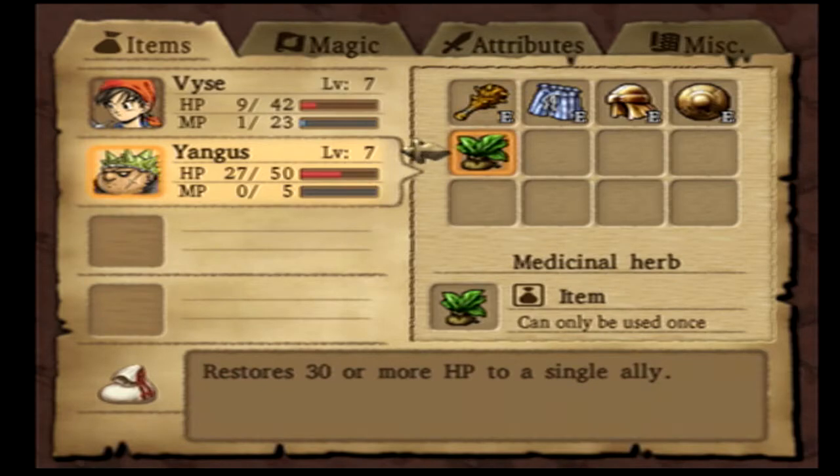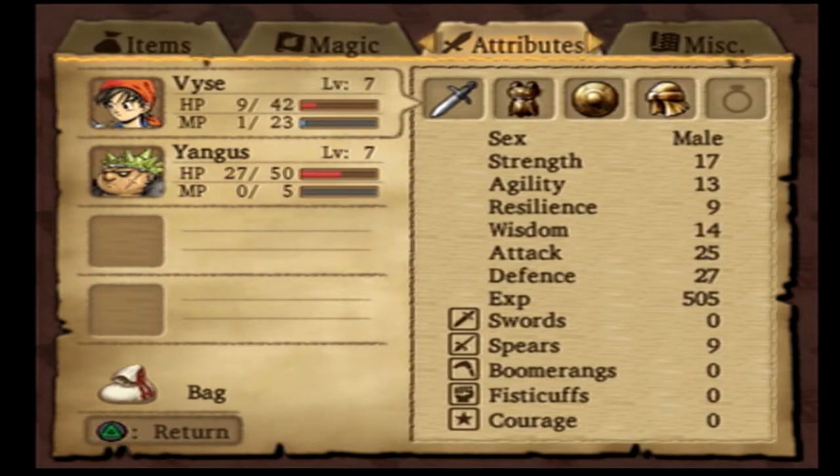Yangus still has an oak club. Most importantly, we have a lot more experience - we are level 7. I did a lot of grinding between episodes, and I'll usually give you this update at the start of an episode because this game sometimes requires a lot of grinding, and for the waterfall cave, we've got to be up to a certain level.